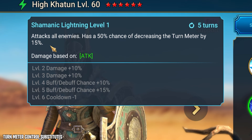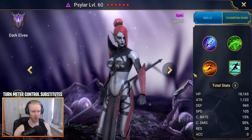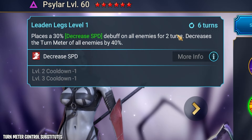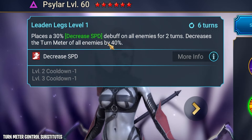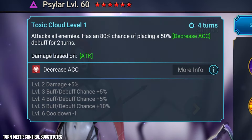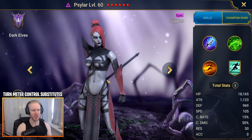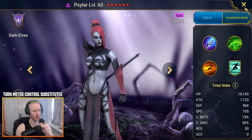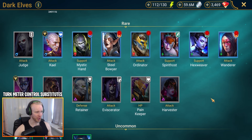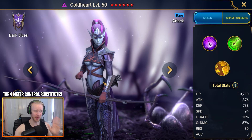Sylar is a higher-quality turn meter controller you could turn to in Spider as well. It's really all about her A3: she places the strong version of Decrease Speed on all enemies for two turns and decreases the turn meter of all enemies by a massive 40%. She also has multiple attack-all-enemies skills on her A2 and A1, meaning you can put her in a Stun set so her attacks have a chance to stun up the spiderlings. She can bring a hell of a lot of control — though she's a Void Epic, so she's a bit harder to get.